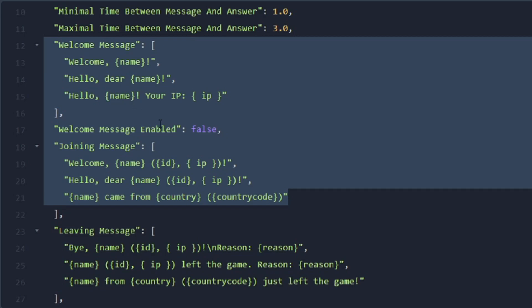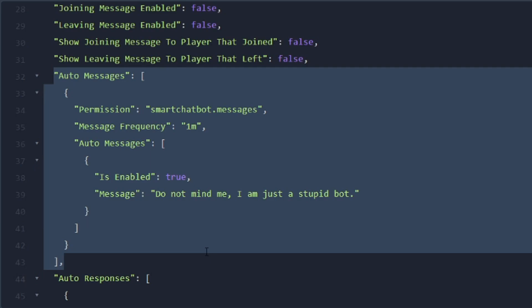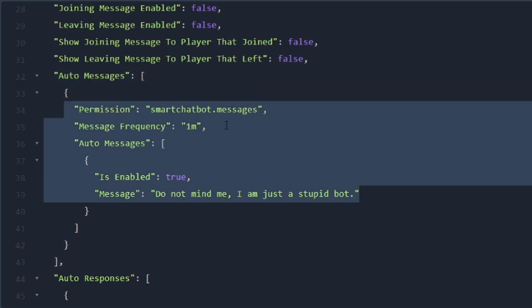You can also use this bot to welcome players to your server — you can say welcome, show their name, the country they're from, and even display their IP address. Just be aware you can make it so this is only visible to the person joining or leaving the server; you don't want to display everyone's IP address in public chat. By default all of these triggers are set to false, so you would have to set them to true for the messages to show up. There's also an auto messaging system — Discord messages, welcome messages, rules of the server — whatever information you want to automatically display in chat, this plugin can handle that.